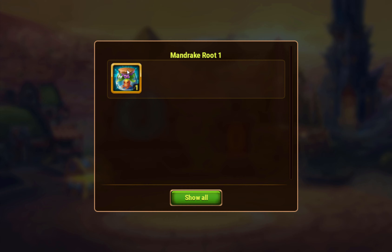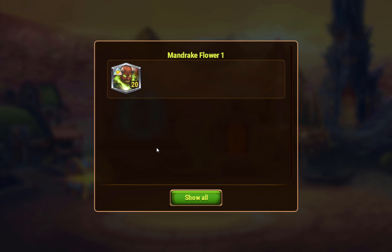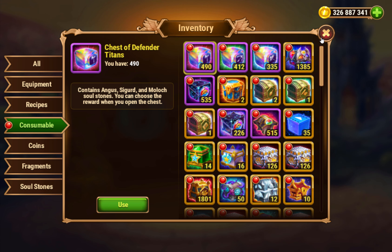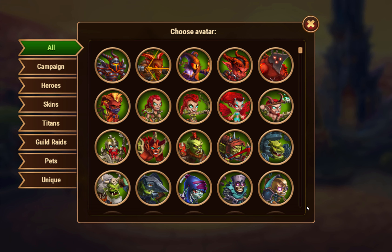Mandrake roots — so this can sometimes get you mandrake flowers, which is what we ended up getting. That gets you some souls, some potions. You can also get titan skinstones, and there's also a third one that gets you Eden souls. There's also some uniques in them — one unique in each tier. There are three tiers of the items.